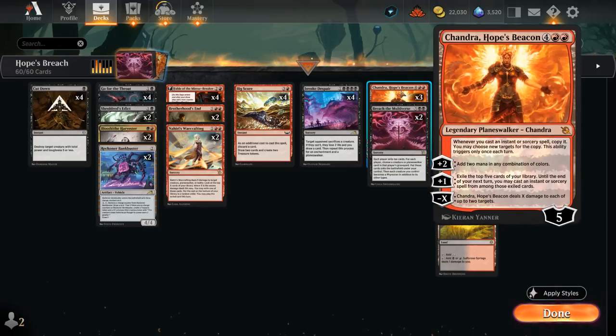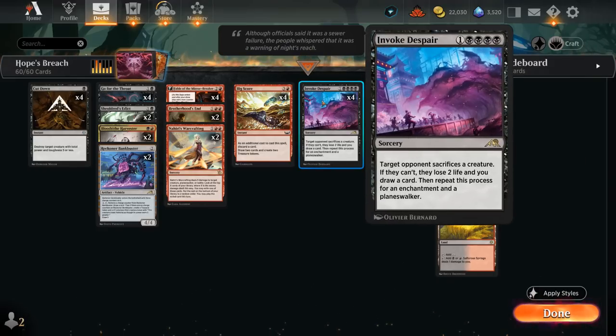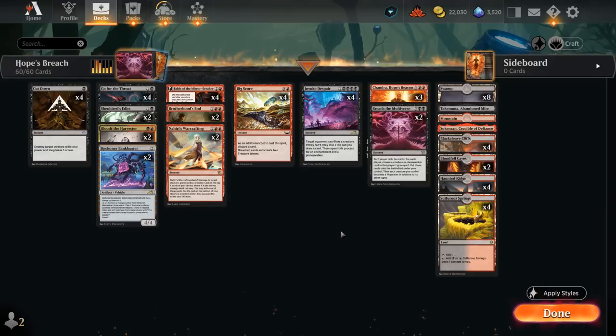Chandra doubles the first instant or sorcery we cast each turn. The plus 2 adds 2 mana, the plus 1 can exile the top 5 cards of our library and until end of our next turn we may cast an instant or sorcery from among them. The minus X deals X damage to each of up to 2 targets, so you can take out 2 creatures or a creature and a planeswalker, or deal damage to finish off an opponent. Chandra is incredibly powerful, especially when paired with Invoke Despair — getting to copy Invoke Despair often wins the game on the spot.